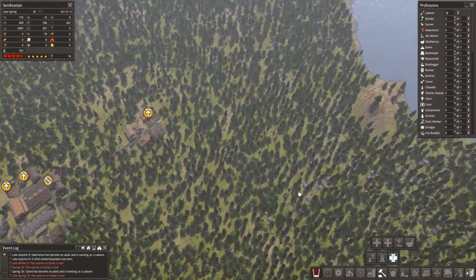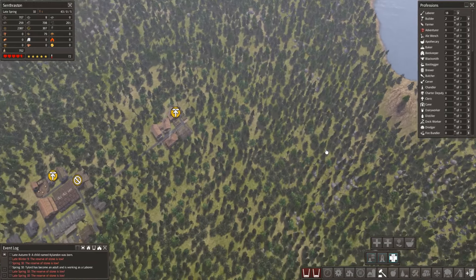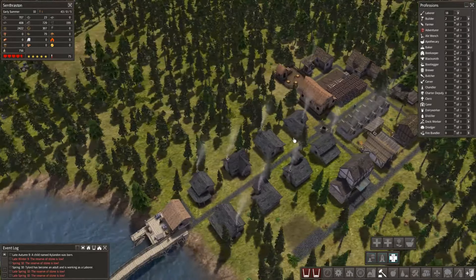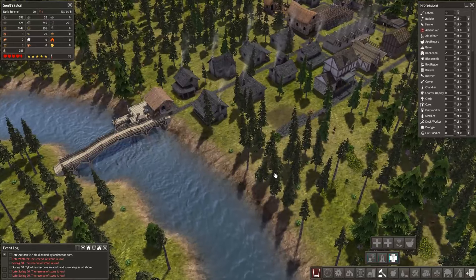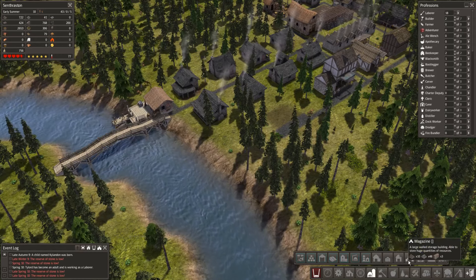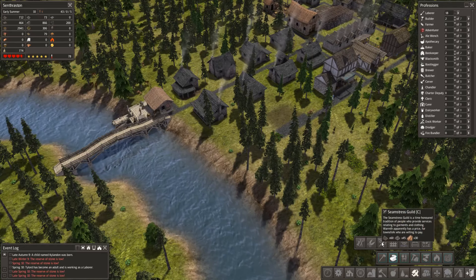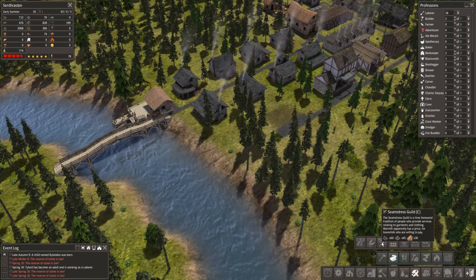Alright, how are we going to do this? That's a little lake. We're going to save this hill for mines. We need something that produces... Clothing. Seamstress. Service is really insurance — clothing worth apparently has a price for townspeople who are willing to pay. We need something that produces...